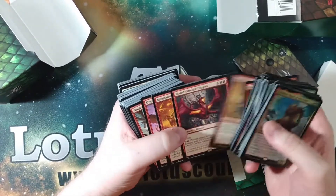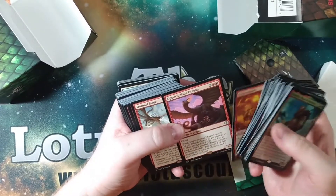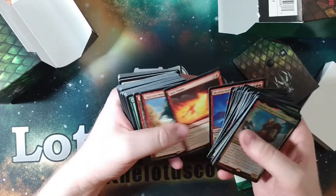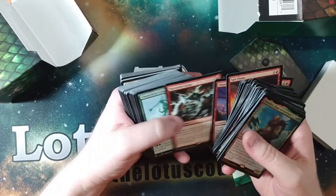Dragon Master Outcast — that's a great one. Gratuitous Violence — yes, yes, yes. Horde Smelter. Opportunistic Dragon. Ooh, Scourge of Valkus. So many Dragons. Sword of Dragon. Taramelt. Veles — that's a good one.